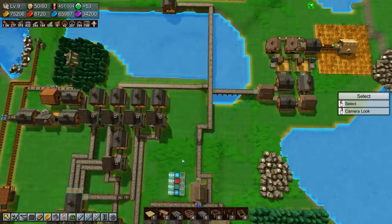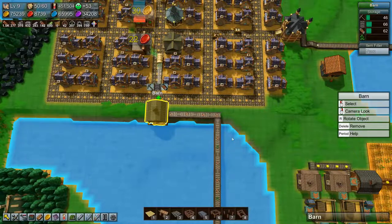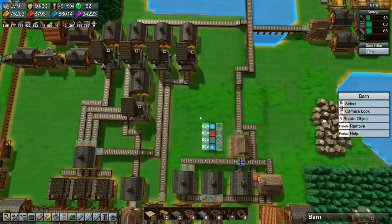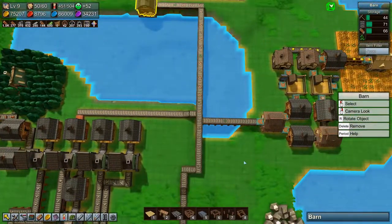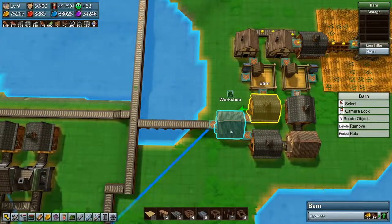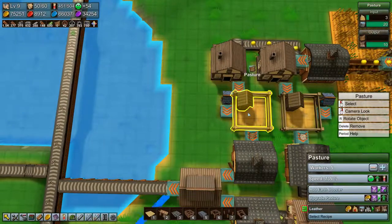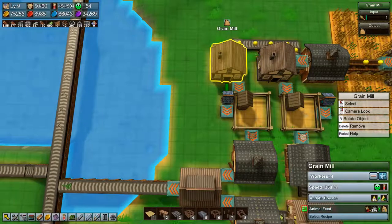All right, this is looking good. These are all set to 50, right? Yeah, good. Okay, that's fine. The workshop is still missing leather. You need to be sped up of course.